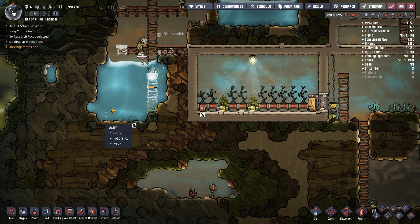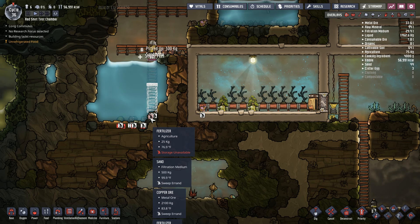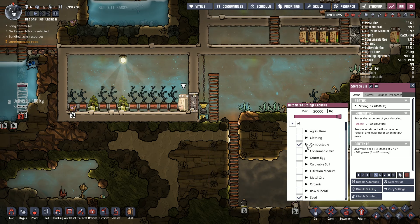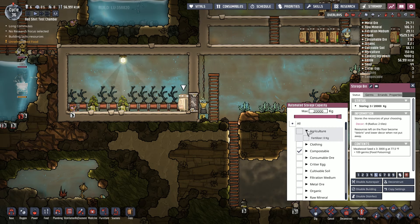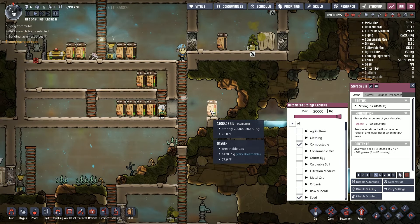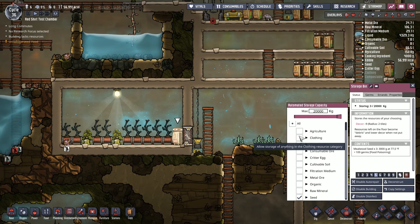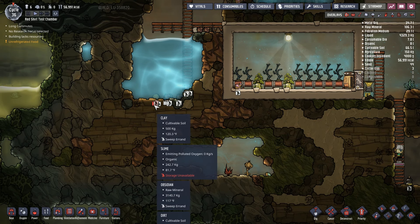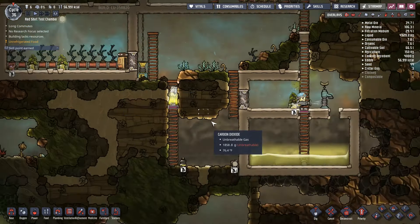Alright, now that we've got this going, I'm gonna do a sweep order for all this stuff. Let's see what we got — fertilizer storage unavailable? Compostables and seeds, filtration mediums, cultivatable soil... nope. Agriculture? Slime — ooh, I did not realize we had slime. That's not so good.